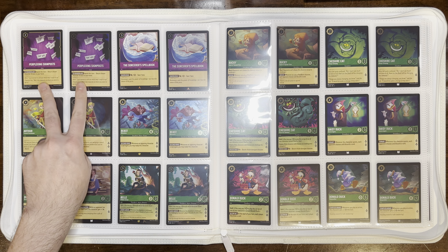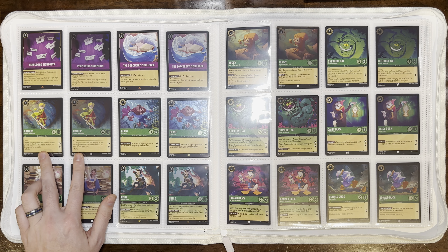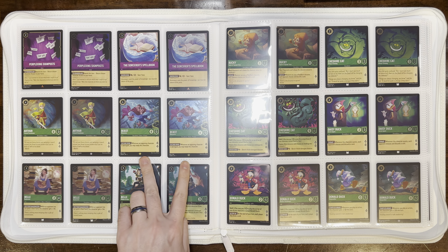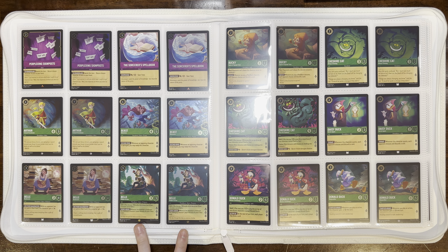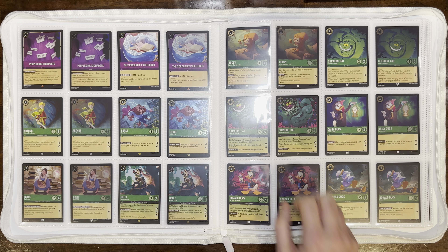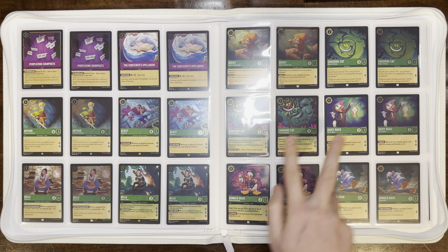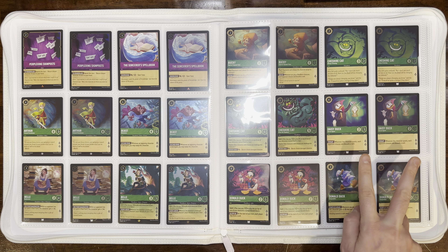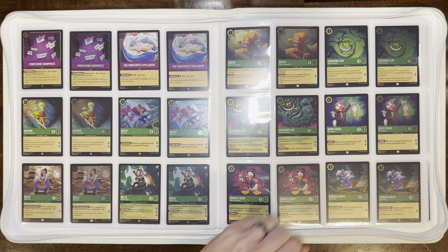We have Perplexing Signposts, The Sorcerer's Spell Book, and then going into our Emerald section. Starting with Arthur Trained Swordsman, our first legendary Beast Relentless, Belle Bookworm, Belle Hidden Archer — the next legendary — Bucky Squirrel Squeak Talker, Cheshire Cat Always Grinning, Cheshire Cat From the Shadows, Daisy Duck Secret Agent, Donald Duck Perfect Gentleman, and Donald Duck Sleepwalker.